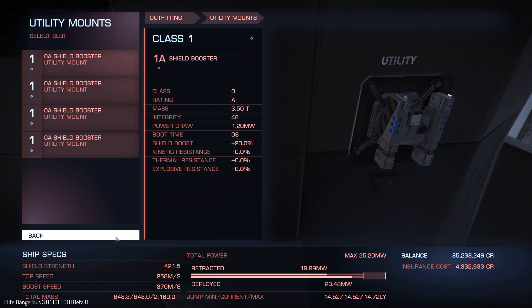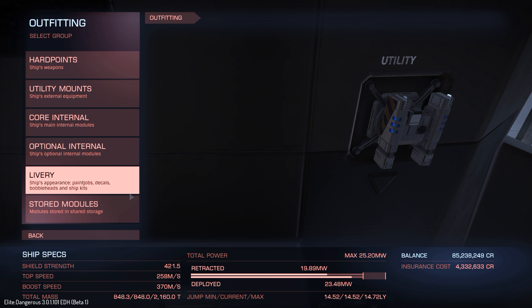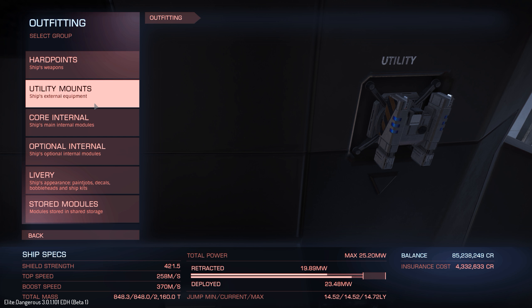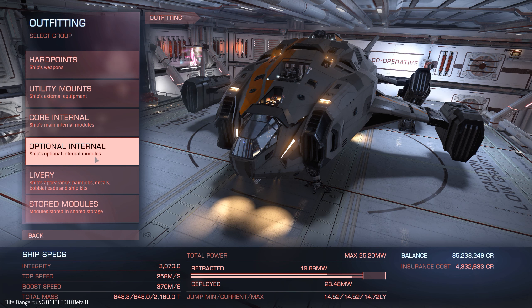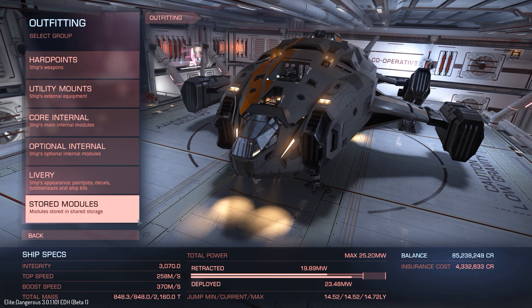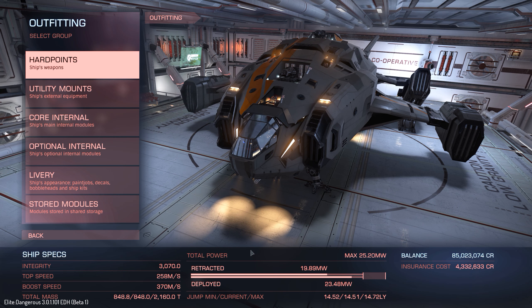We've got a reasonable shield strength now with the boosters on. I'm not going to go for a shield cell bank because I want to see how well my shields will last, and how well my hull will do. I'm not going to have any module reinforcement either — I'll just leave it as is and we'll see how quickly it takes for modules to fail. That would be quite nice to know. I think we're ready — I'm going to go and find some trouble.